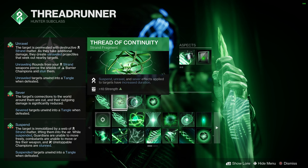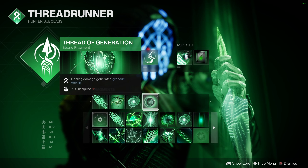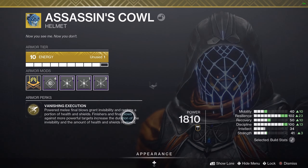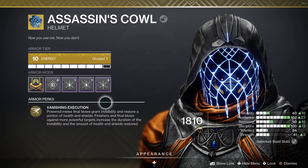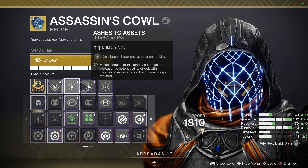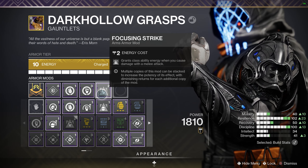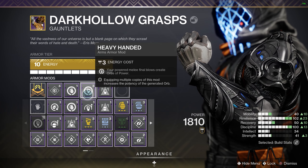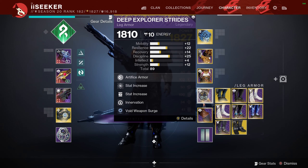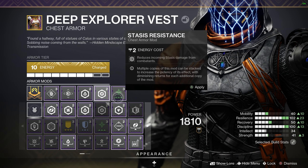Thread of Continuity: suspend, unravel, and sever have longer durations. Thread of Warding: picking up an orb of power grants Woven Mail - 60% damage reduction is huge. Thread of Generation: dealing damage generates grenade energy. Assassin's Cowl is the big thing here - powered melee kills and finishes create health regeneration and invisibility. Hands-On and Ashes to Assets are a must. Focus Strike grants class ability energy when you cause damage with a melee attack. Heavy-Handed: powered melee generates an orb. Firepower: grenade kills generate an orb. When you grapple it counts as a grenade, so you're generating two orbs every single time you do that motion.